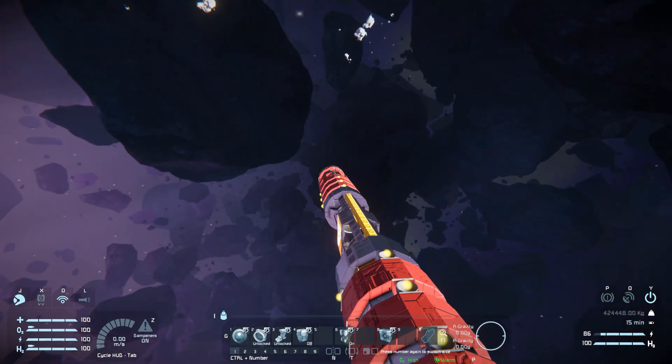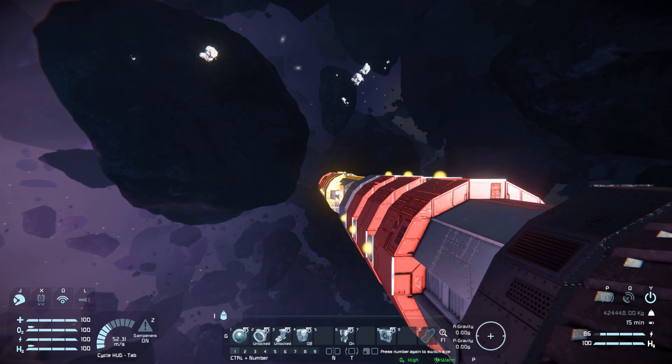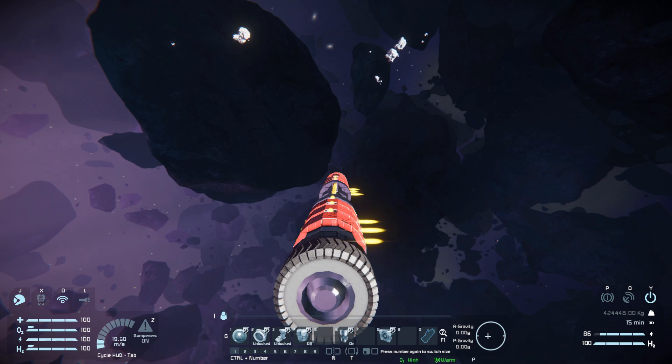For a quick thruster test moving forwards, this is what we get. We've got a nice lot of speed thanks to that large hydrogen thruster, and stopping is identical. Moving left and moving right, we've got some fantastic speed with this. Moving down and then moving up again — some fantastic speed.